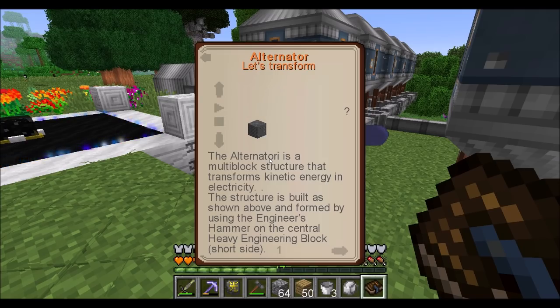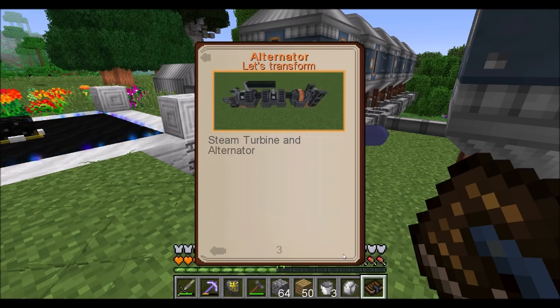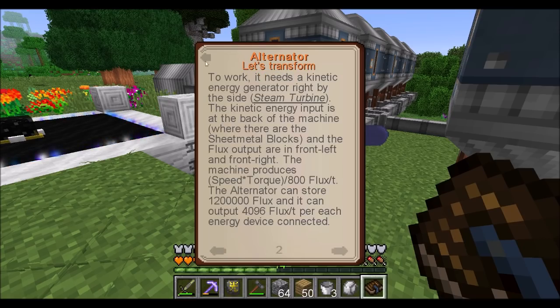It is a multi-block structure that transforms kinetic energy into electricity. The structure is built as shown above and formed by using the engineer's hammer on the central heavy engineering block. To work, it needs a kinetic energy generator. The machine produces speed times torque divided by 800 flux per tick. Wow, it's making you do math. Dude, it's making me do a lot of math.